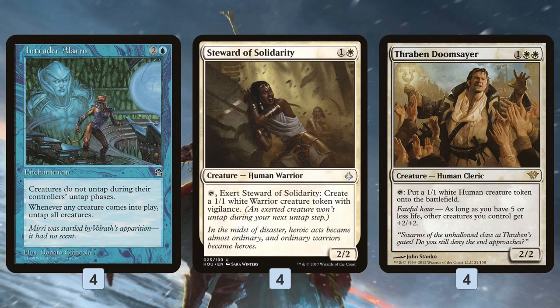We have eight creatures in total that, if we can get them on the battlefield and have them survive summoning sickness, go infinite with Intruder Alarm. The first is Steward of Solidarity — we tap it to make a 1/1 warrior token; it has to exert, but when the token enters the battlefield we get to untap it, so the exert isn't relevant.